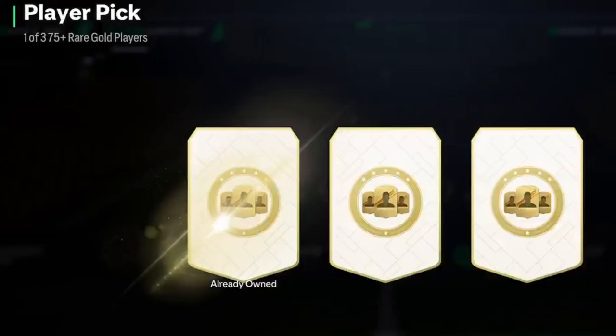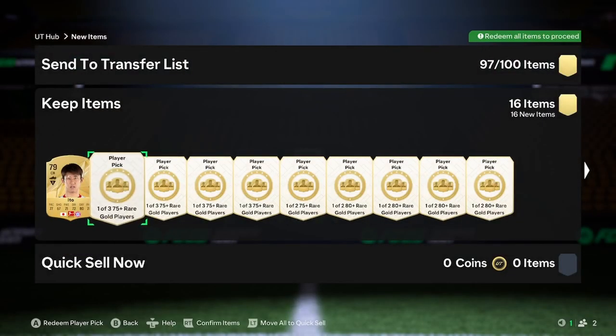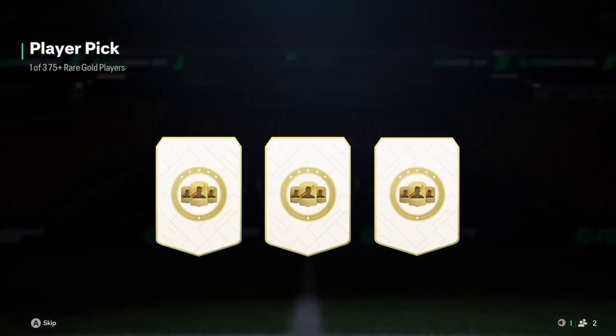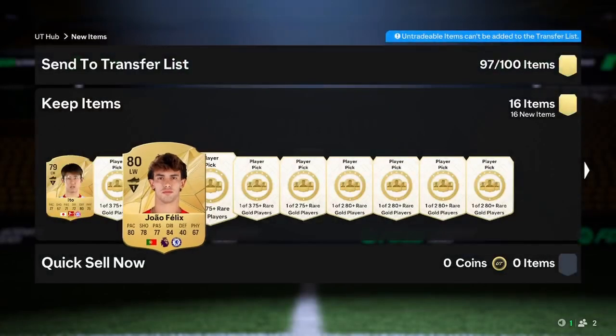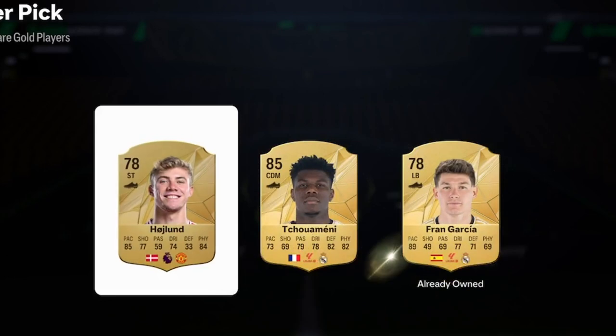Let's go ahead and open these player picks. We're going to start off with these 75 pluses. First one is going to be Ito — not too fond of that. We're going to do the method where you skip one for now, but we'll just get through these because obviously they're not going to be great. We get Jack Felix in that one. We'll get through these and get on to the good ones, hopefully someone good.